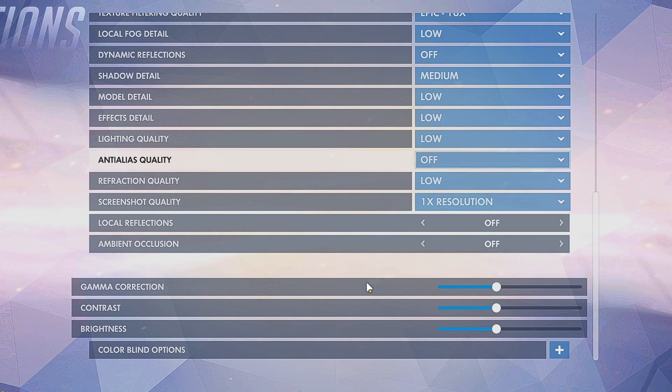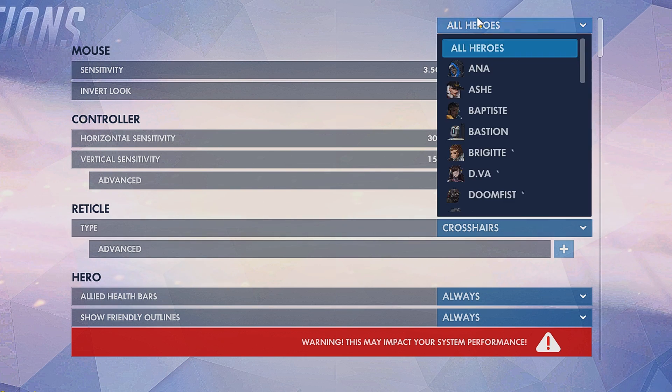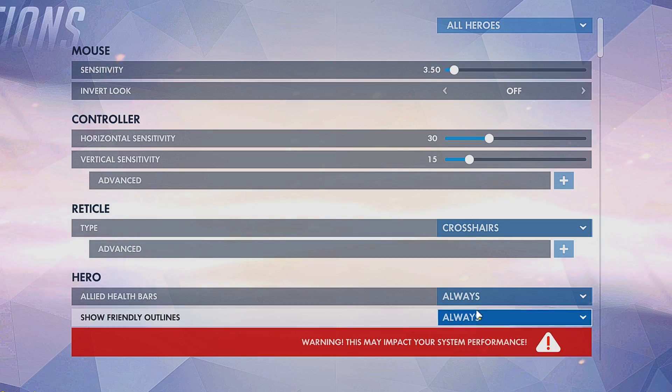Wandering down to gamma correction, contrast, and brightness — I would put them slightly below the default to make the game brighter and more visible. Wandering over to controls in the settings, I would go to the hero section and put allied health bars on always, making sure it's on all heroes. Same thing with show friendly outlines — I would put that to always. Make sure to click apply, then close the game and refresh it.